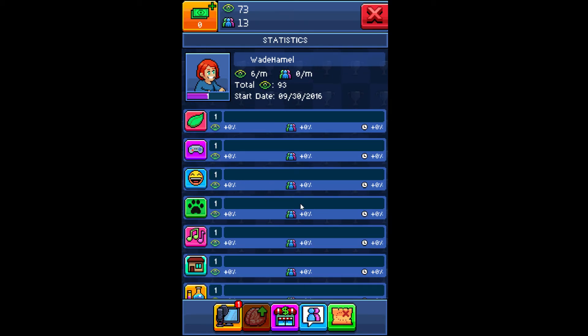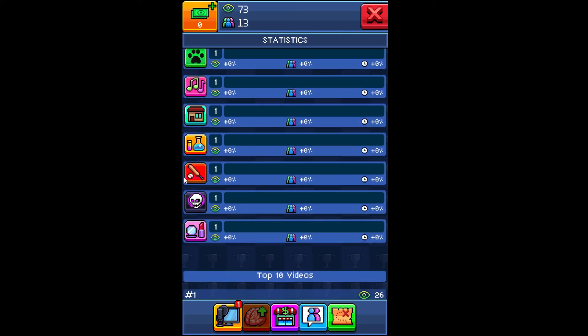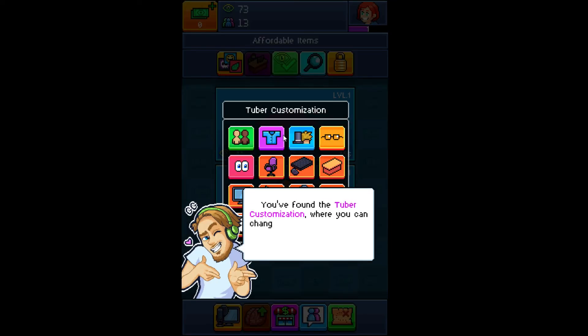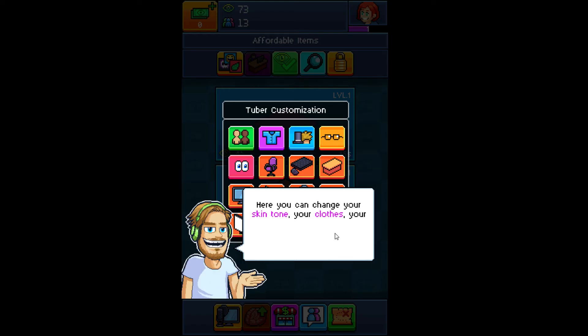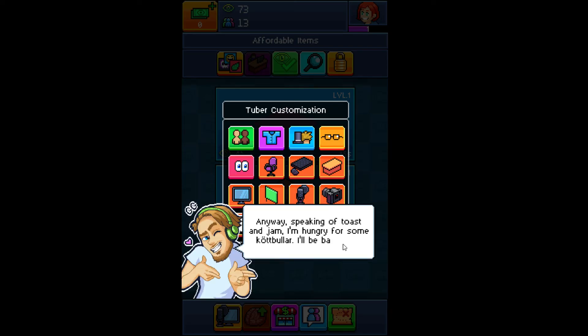You think this game is for casuals? This is some serious stuff, son. Here you can keep track of stuff like XP, trend levels, and even see your top 10 best. It's just like the real you — it's tuber — this is just like real tuber, welcome to Tuber Simulator. These are the categories, I guess. You found the tuber customization where you can change the way you look but not the way you smell — you smell bad.